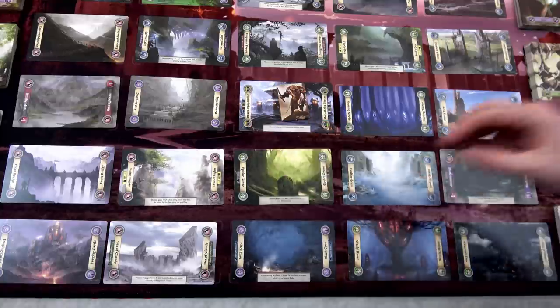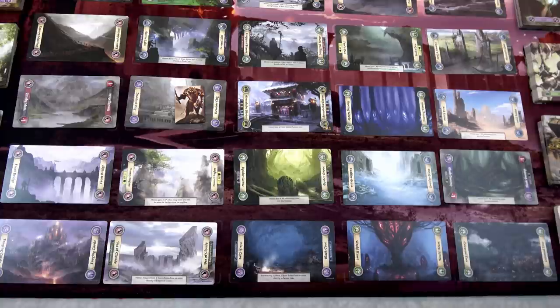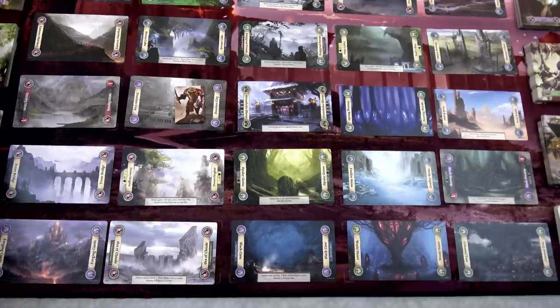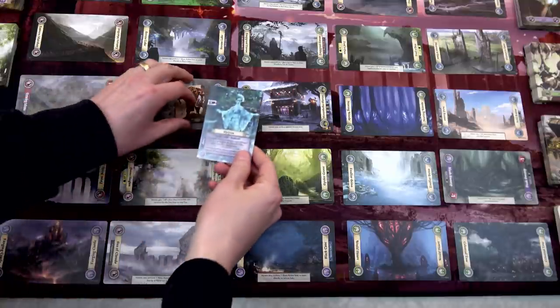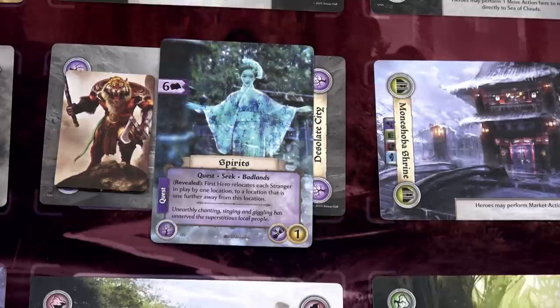Action 2: we're going to move into the Badlands - this place is called the Desolate City. The moment you move into a location with no encounter cards there, you need to grab an encounter card and reveal it. We'll grab a Badlands card and flip it. We have Spirits - this is a quest with the Badlands keyword. It has a revealed effect: the first hero relocates each stranger in play one location further away from this location. There aren't any strangers on the board, so we don't have to worry about that.